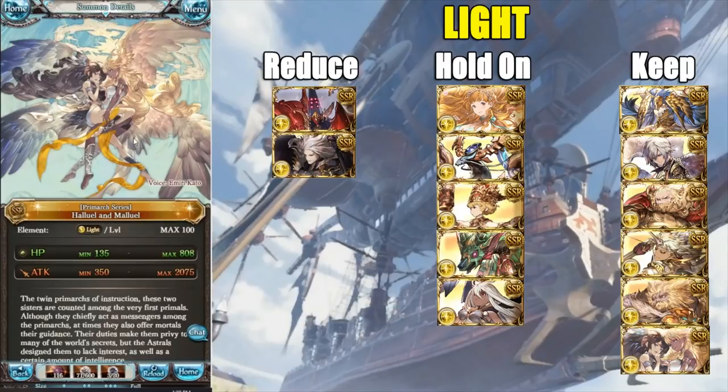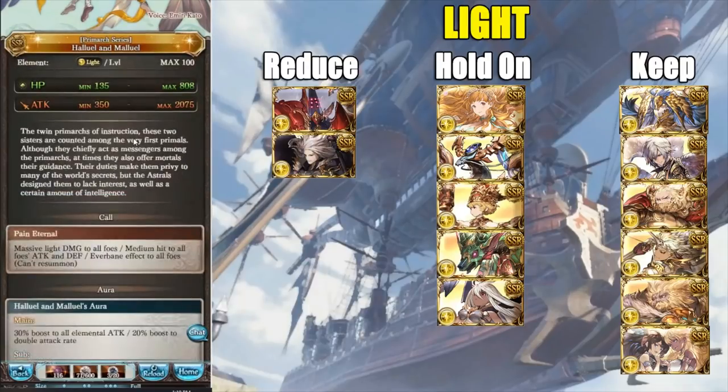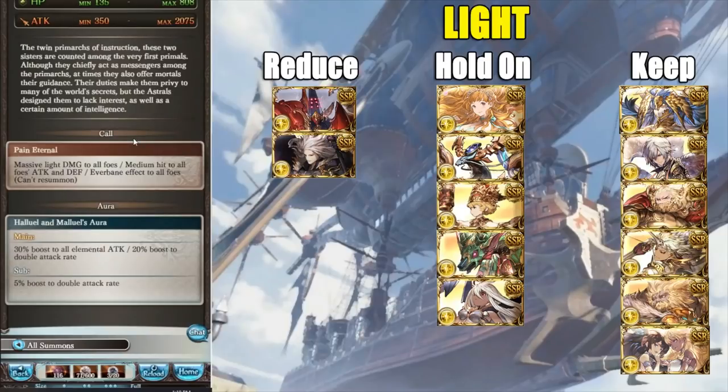Now we have Hal and Mal — another non-ticketable summon, and that alone is more than enough reason to keep them. They also have a very unique sub aura that boosts your team's double attack rate — it applies to all elements, which is pretty cool. A 10% boost at max limit break is good for magna grids, which generally don't have much multi-attack. Keep it.